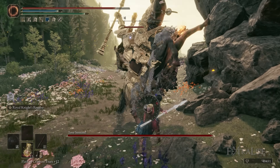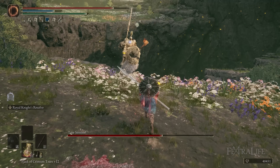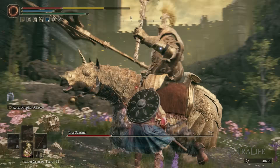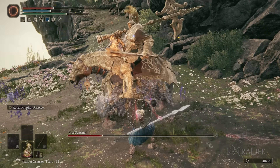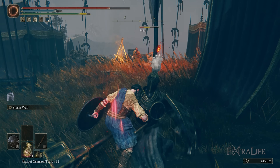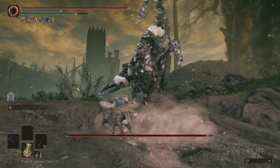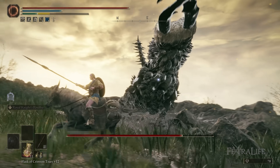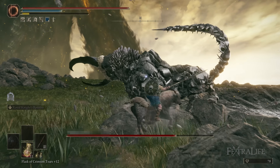That wraps up my Stormblessed build. I hope you guys enjoyed this one — this build absolutely slaps hard. It hits hard, kills bosses quickly, is good on the landscape, and you can block, do block counters, parry, and boost your damage with Royal Knight's Resolve. I tried using other Storm-based Ashes of War when building this, but frankly there aren't a lot of great ones. Stormblade is fantastic but I've done a build with that recently, and Stormcaller is good but better on status effect builds. You could swap Stormcaller in if you want, but I really like the extra damage on our charged heavies. If you have further tips or questions, please leave them in the comments and I'll reply as soon as I can.